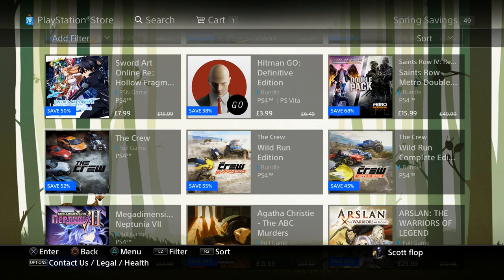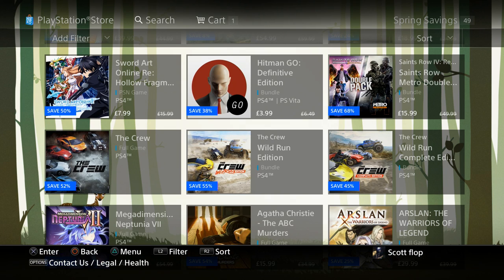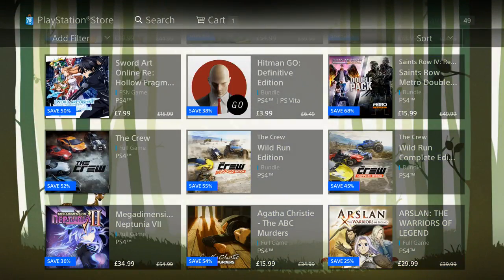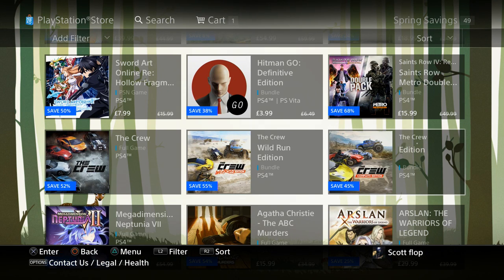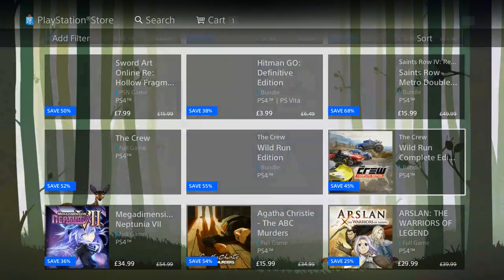You can get lost playing The Crew online by yourself, so just keep that in mind before you buy it. I'm not knocking the game — it's fantastic. I got to play it at E3 and during the beta and it was awesome, but there's not too many people online. The Wild Run Edition is $19.99, and the Wild Run Complete Edition — also not displaying the price — is $29.99.